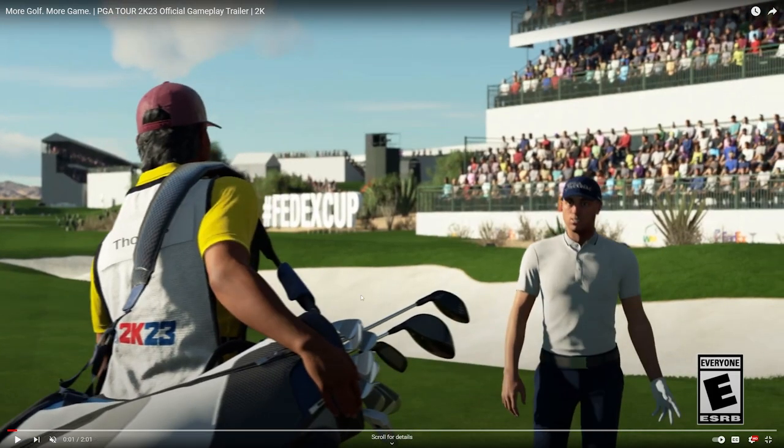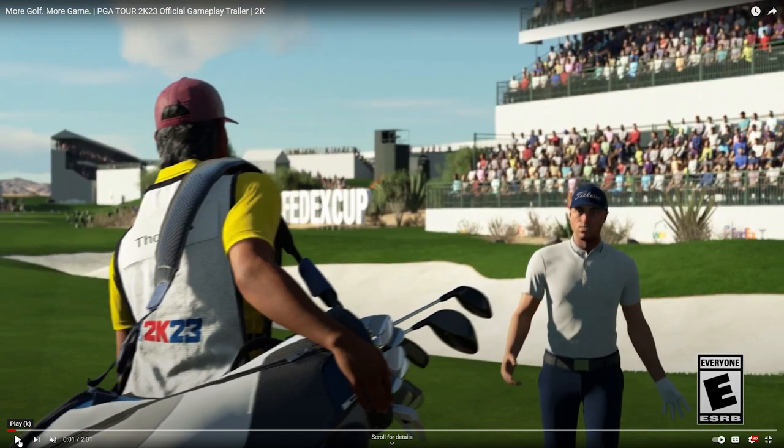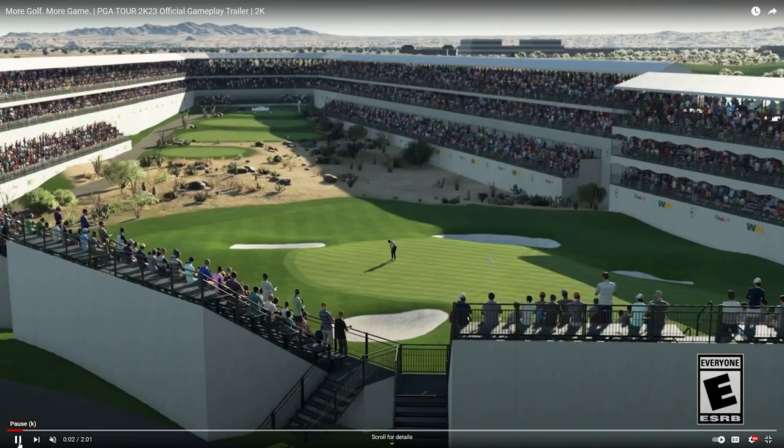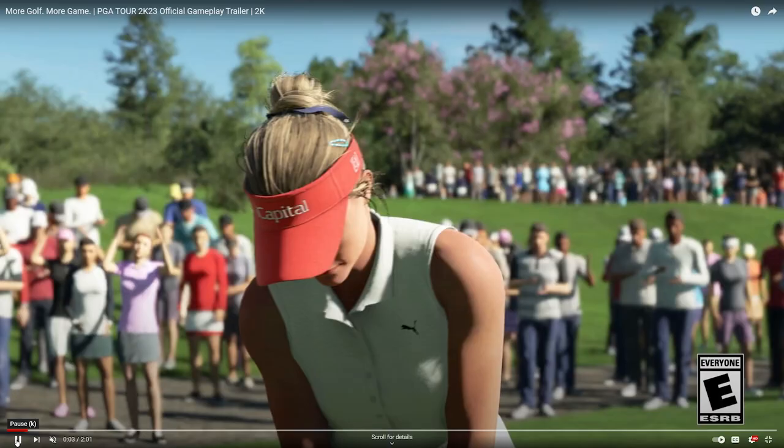We get a cut scene with Justin Thomas and a caddy as well. There's a blue hat gray hair caddy and then a red hat gray hair caddy — not sure if it's the same one. It looks like in career mode we're gonna see more cut scenes with the caddies and the pros. And of course TPC Scottsdale — one of my favorite golf holes of all time, just electric.